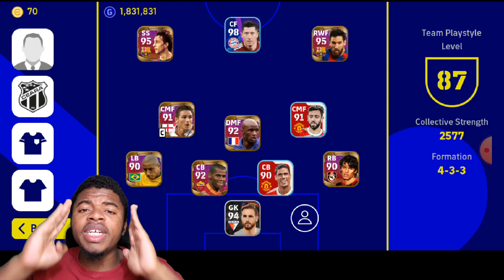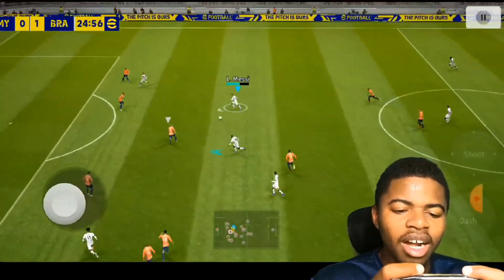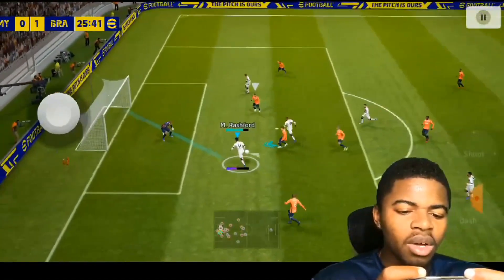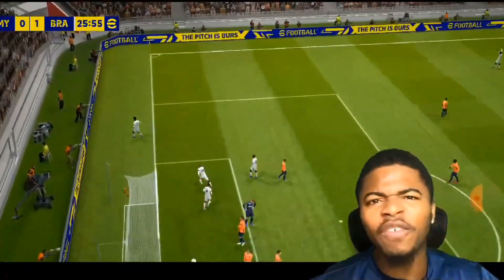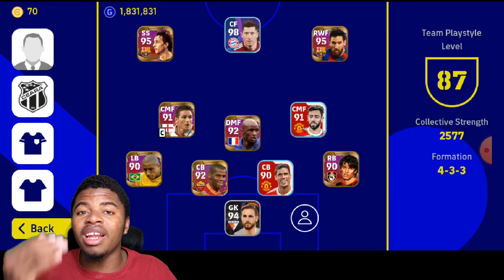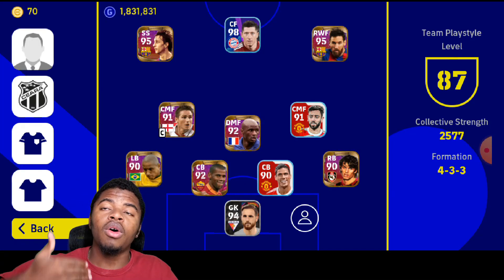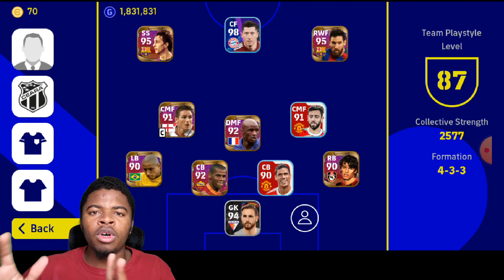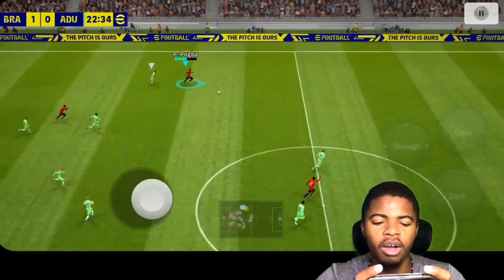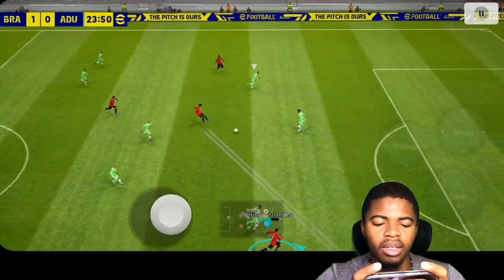Tip number one: get your playstyle to 100. In eFootball 2022 Mobile it's a bit different from PES 2021 Mobile, where all you had to do was get your players familiar by playing a couple of tour matches. In this one you can get all the way up to 100 playstyle points. If your team isn't in the 90s — basically 98 to 100 — then your team isn't going to play like an actual team.